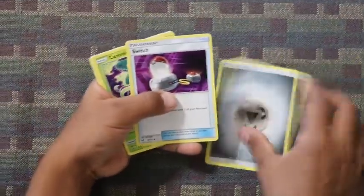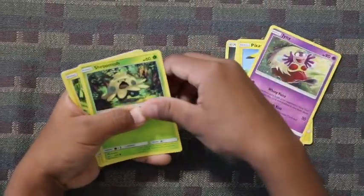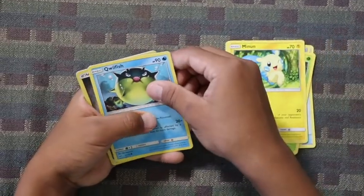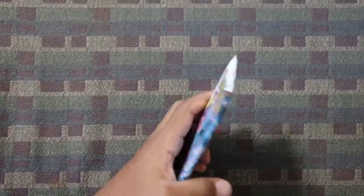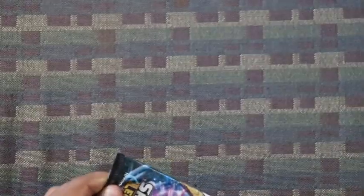Energy, Venusaur — that seems really common — Pikachu, Jynx, Shoemish, Minus, Qwilfish, Energy, Koto, Minusaur — seemed very common. Surprise, no GX's.